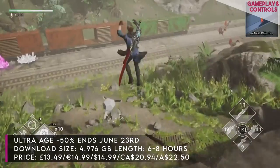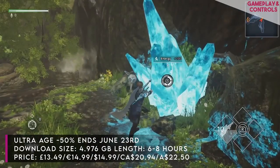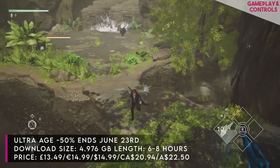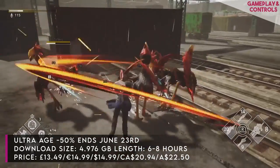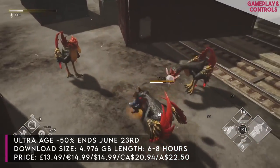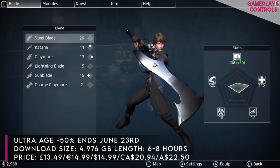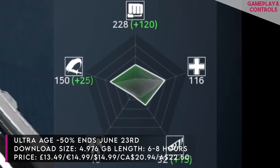Ultra Age was created by a very small group of friends who took influence from the likes of Devil May Cry to create their own action-adventure game. I was very surprised by just how good it looks on Switch — it runs really well and there are some excellent boss fights. Without spoiling too much, the difficulty balancing was a little bit wonky at launch, but they've released a few patches for it. There was one boss who was ridiculously difficult.